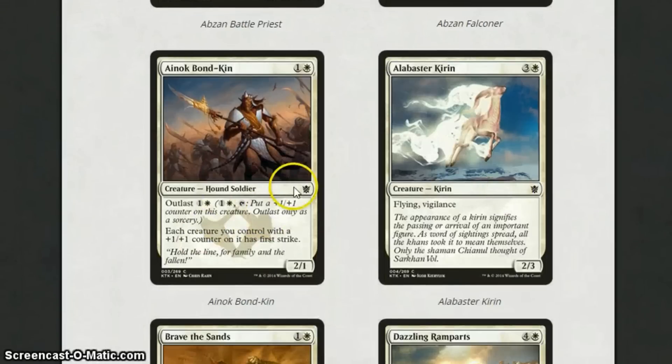Moving on, there's one that gives first strike. This one only costs 2 for a 2-1, Outlast costs 2, and each creature with a +1/+1 counter on it has first strike. All of these cards are really playable in sealed. I can probably even see play for them in standard. I don't think they're quite good enough for modern, but maybe — we'll have to wait and see, because obviously there are a lot of tricolored cards in modern.